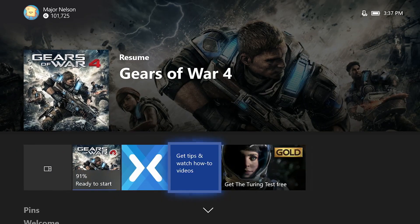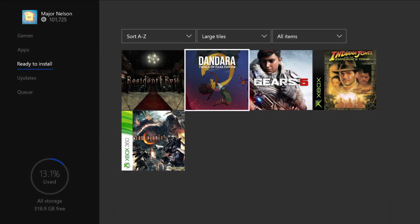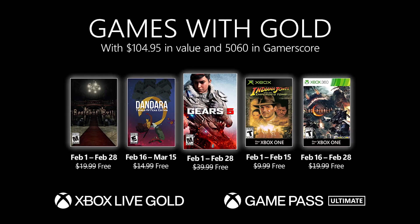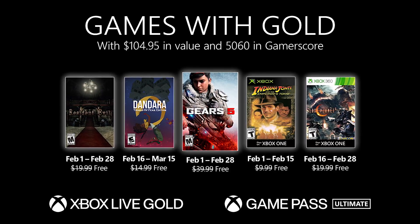To redeem the titles, simply click on the gold area of your Xbox or even on the web at xbox.com/gameswithgold. Your new games will automatically appear in the ready to install section. With Xbox Live Gold and Xbox Game Pass Ultimate, you are part of the world's premier gaming community.